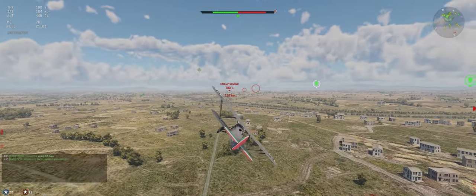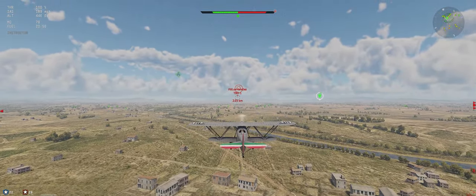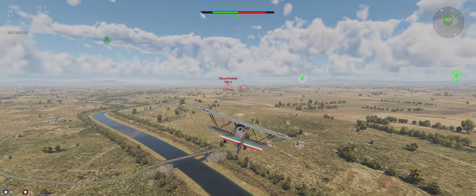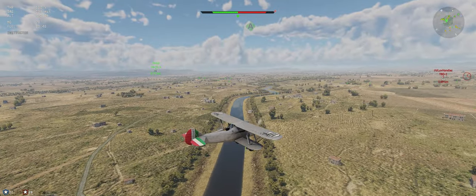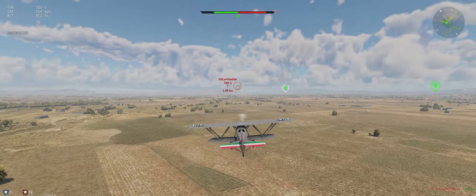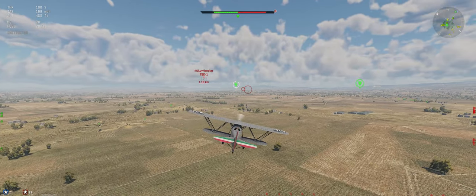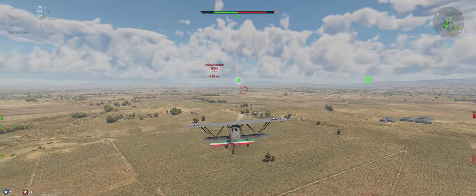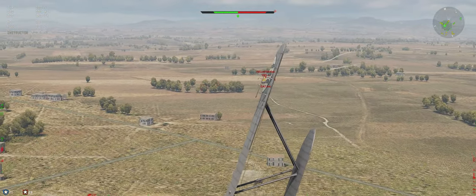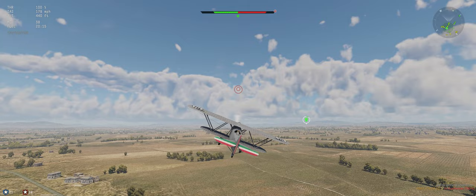He has a .30-cal in the front and a .50-cal back gunner as well, so we definitely have to respect it. But he's not very maneuverable at all. There are two of us, so we ought to be able to take care of this. Go ahead and lead his turn — couple good hits. Alright, let's RTB.